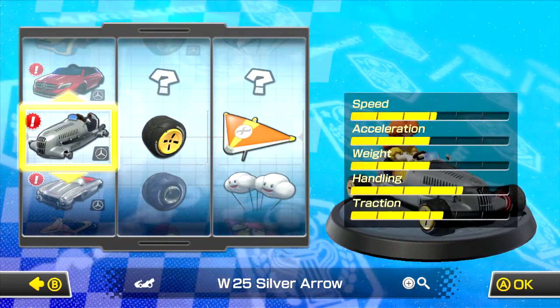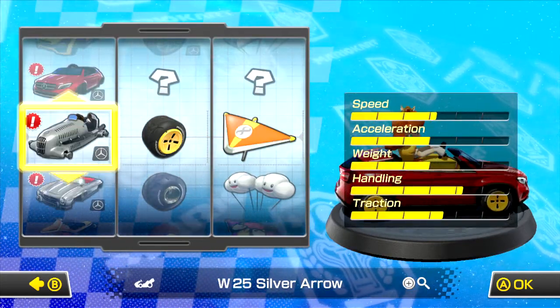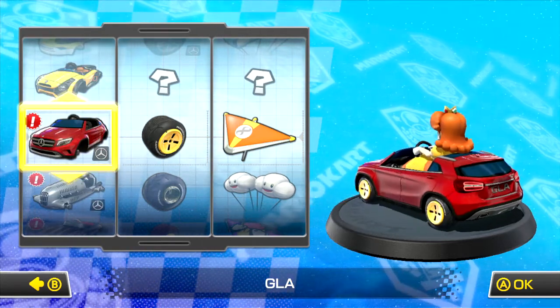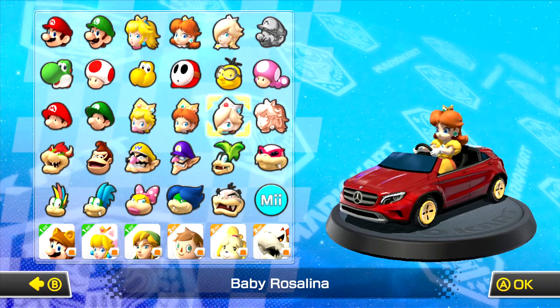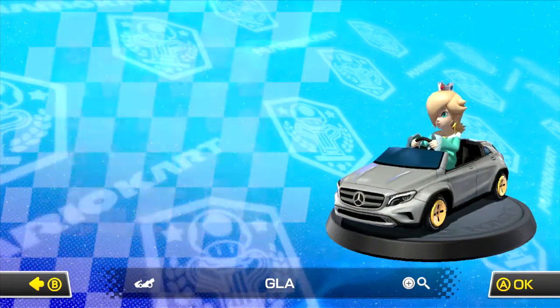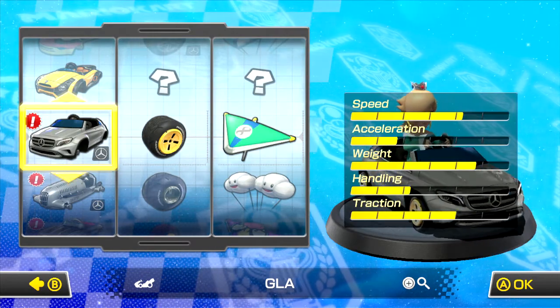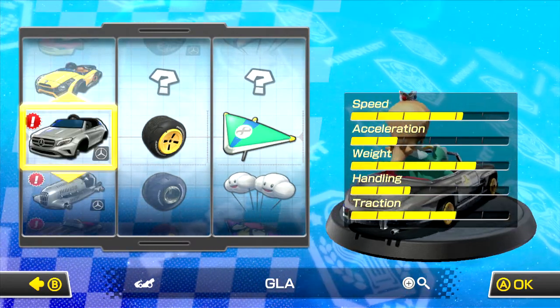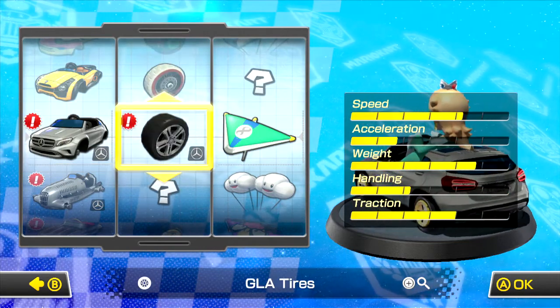Let's see what her stats would be — pretty much yeah, down the road a little there. And then for a heavy character, a popular choice is Rosalina. I don't really use Rosalina, but let's see what her stats look like. Pretty nice, pretty nice.